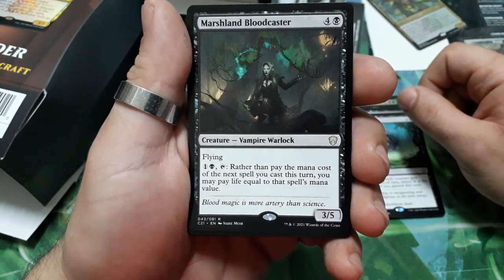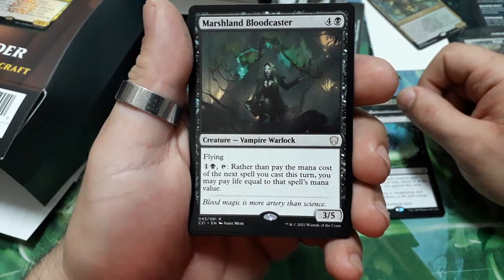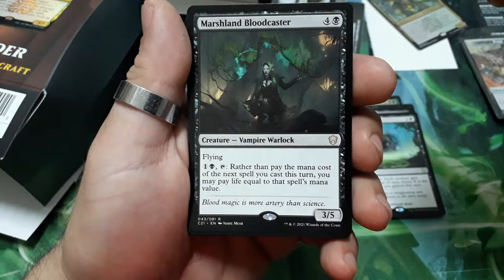Marshland Bloodcaster — five drops, has flying. For two, tap: rather than pay the mana cost of the next spell you cast this turn, you may pay life equal to that spell's mana value. It is a 3/5.